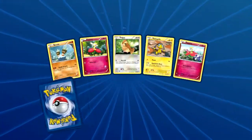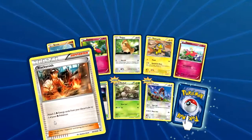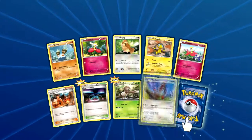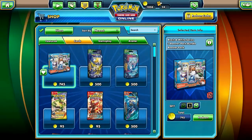What do we got next? Binacle, Flabébé, Pidgey, Helioptile, another Flabébé, Blacksmith, Magnetic Storm, Noibat forever, and our rare is a Floatzel. Whoops, I pressed that by accident.